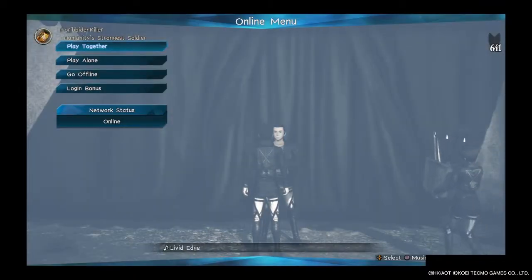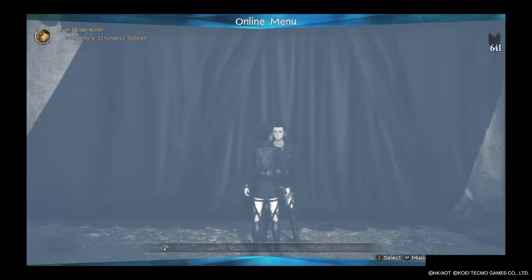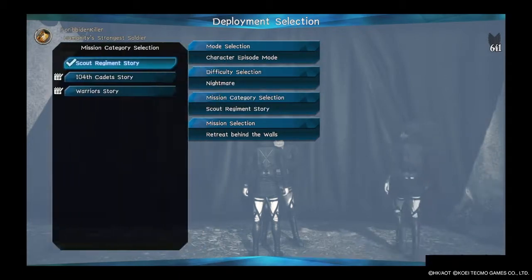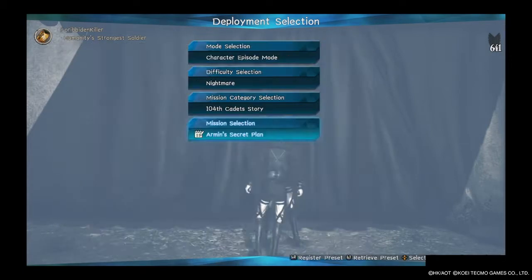All right, let me show you the fastest way to level up any character. So you go to Play Alone, you want to go to Character Episode Mode, go to Nightmare, go to 104th Cadet Story, and you're going to want to go to Armin's Secret Plan.